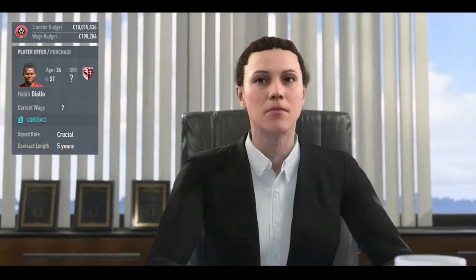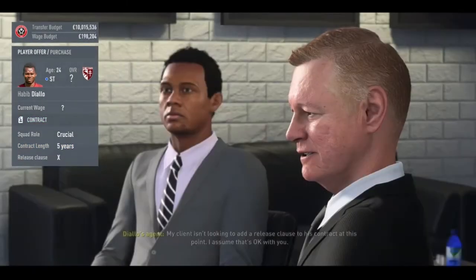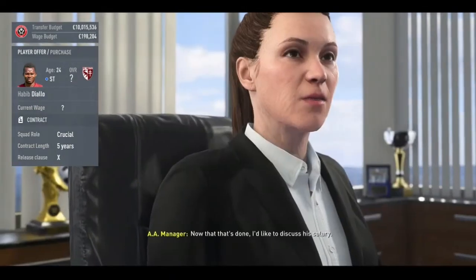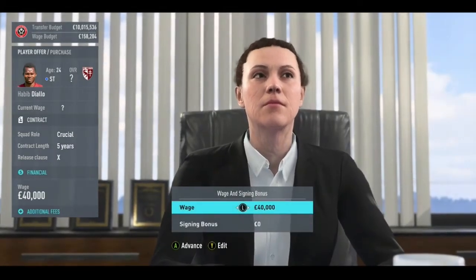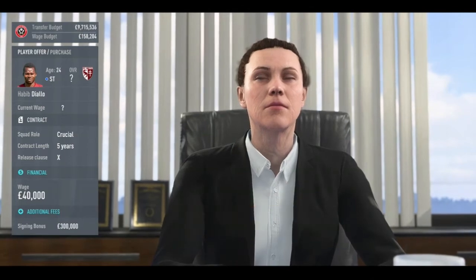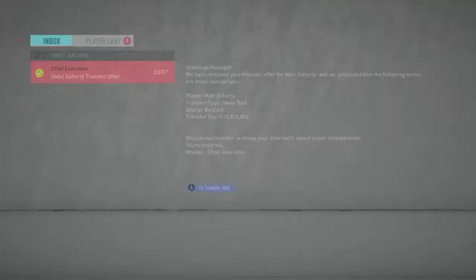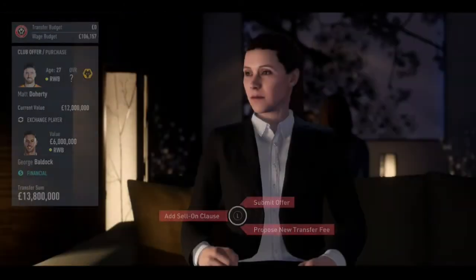In real life they did survive, finishing just outside the Champions League places, so anything as good as that we'll definitely take. The second signing is Habib Diallo — I've never used him before, so he'll go straight into the team. We obviously don't have time to scout; we more or less sign the players and skip straight to the end of the season. Diallo, by the way, is 76 rated.